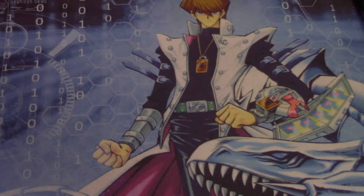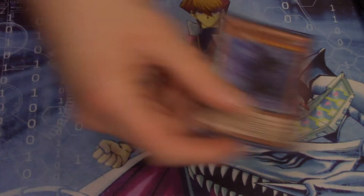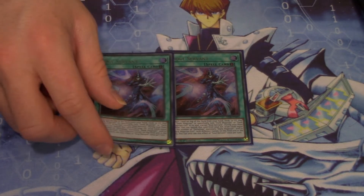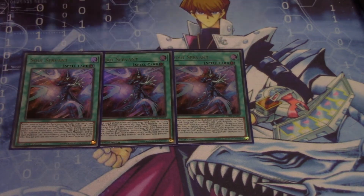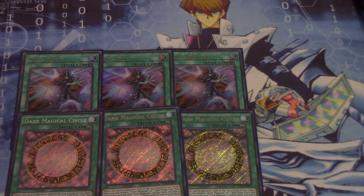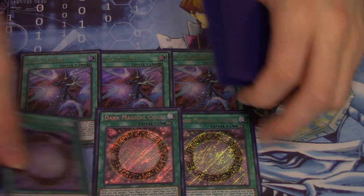I'm also running one Magician of Dark Illusion. This card will help facilitate your Level 7 Exceed plays and is a good card on its own. We do have cards we can go into, like Divine Arsenal AA-Zeus — you can use this to help go into that once you use all the materials on your Exceed monster like Big Eye. Next, we run three Soul Servant. It works perfectly well with your Dark Magical Circle — these two go together like peanut butter and jelly. The reason we don't run cards like Extravagance is because these cards really help together with a lot of your basic plays, and we also have the Spellbook engine for draw power.